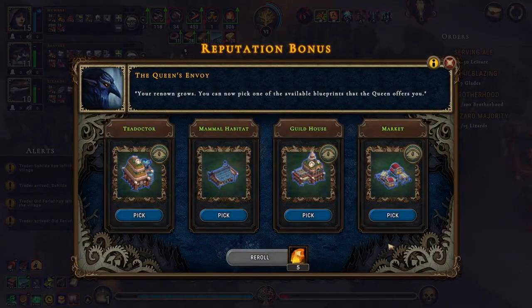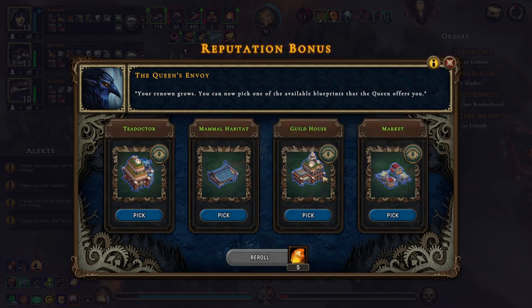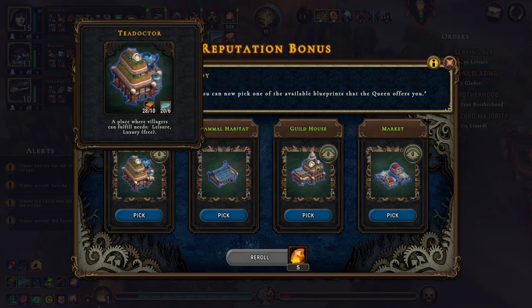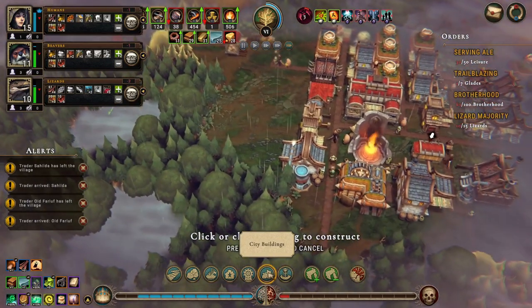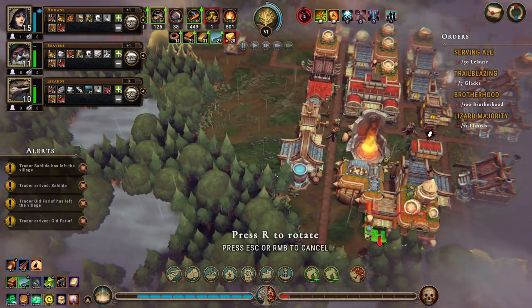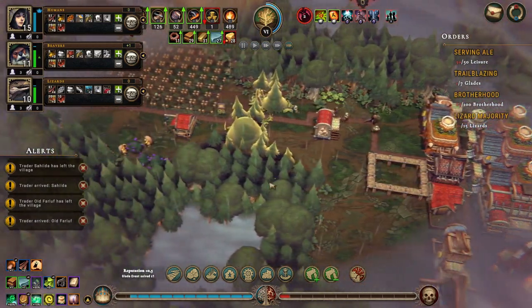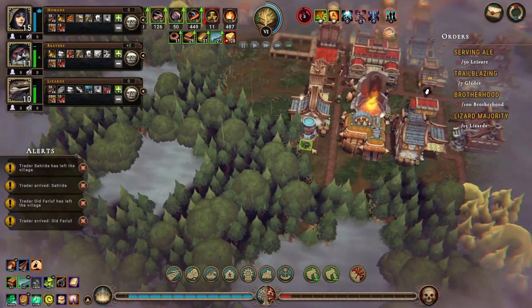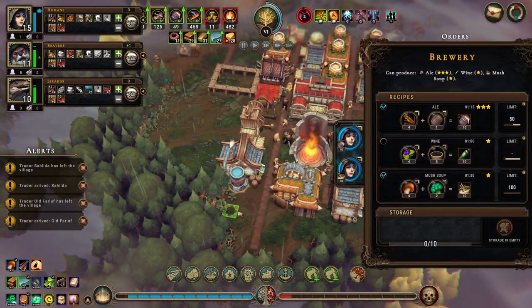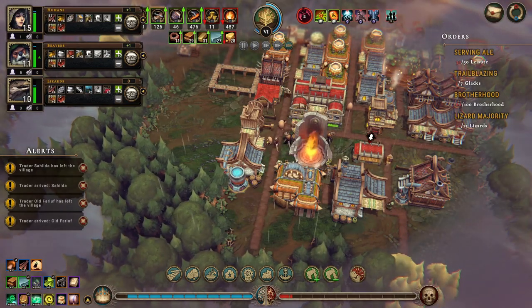You got a new building. Education is free, Brotherhood is free, the mammal habitat we don't really need, luxury is free. Let's do the guild house - build house, and that thing is big. We're gonna build all these paths just to try and get there. We did build a brewery right? Yeah. We're gonna produce kale, we're gonna produce mush soup - that is good.